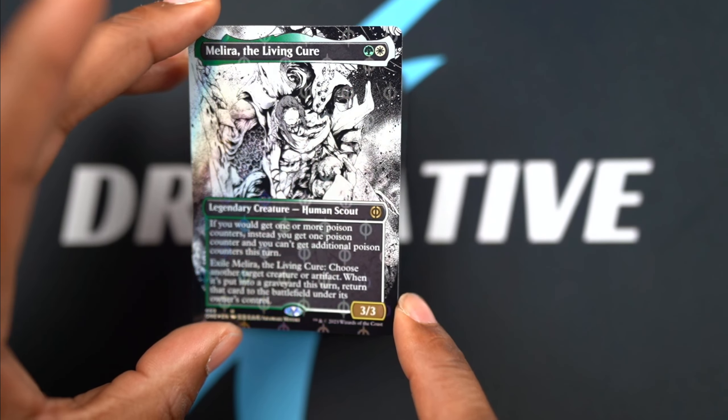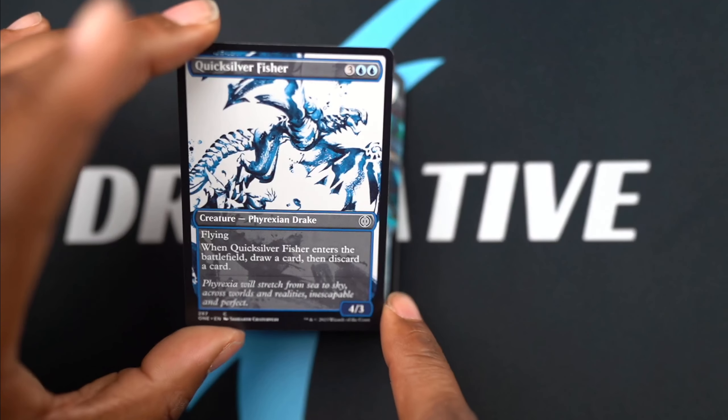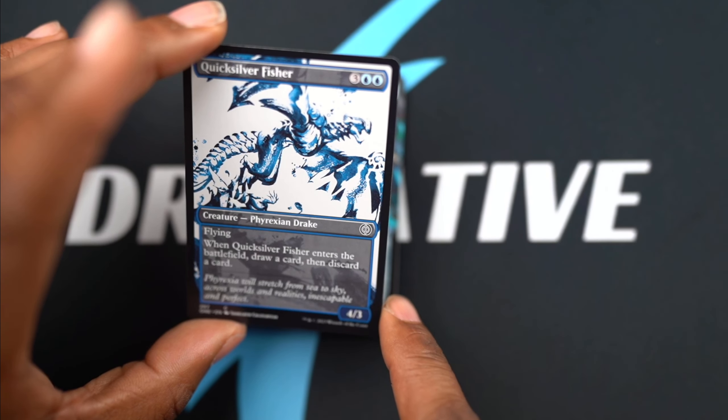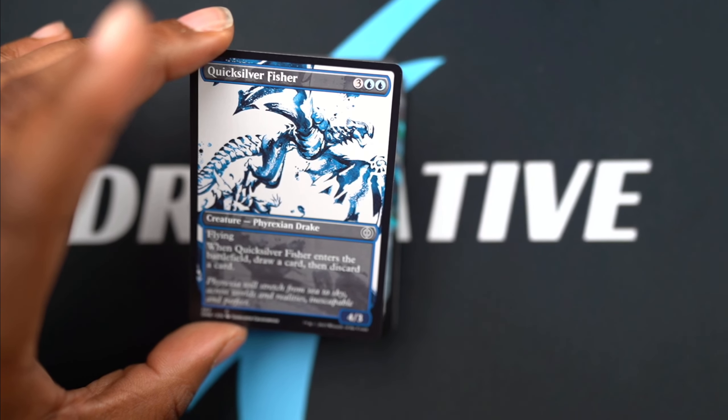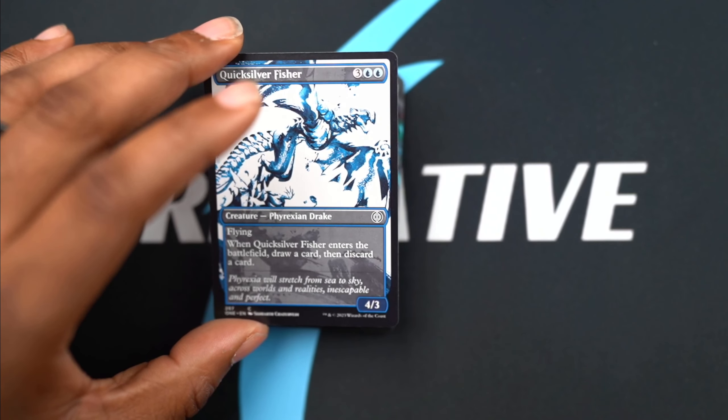There we go - another Saw Blade Scamp. Quicksilver Fissure - no foil but more of the splash art. There's a battlefield draw card and a scar card, so you get to do a little value. Always neat. There we go - Kimbo's Banner, this is another precon rare card.